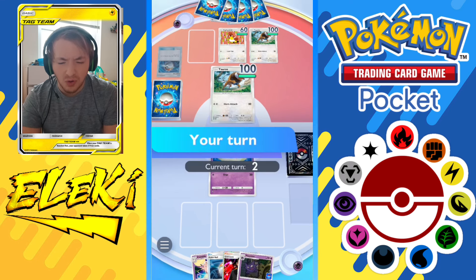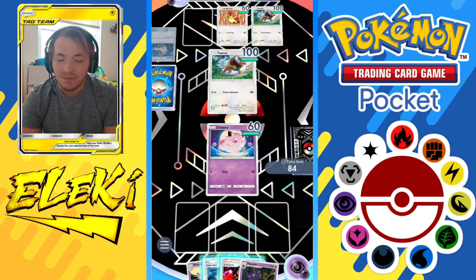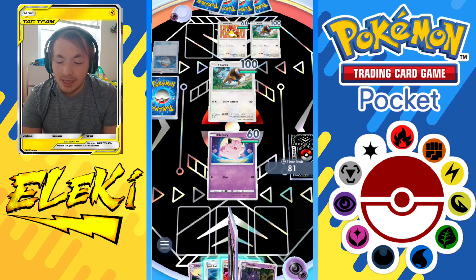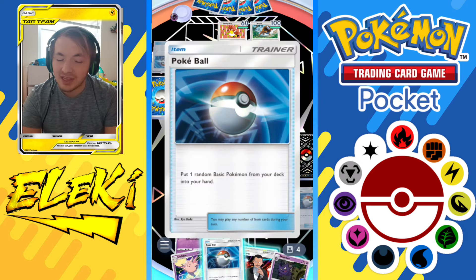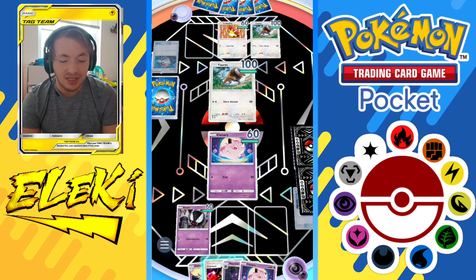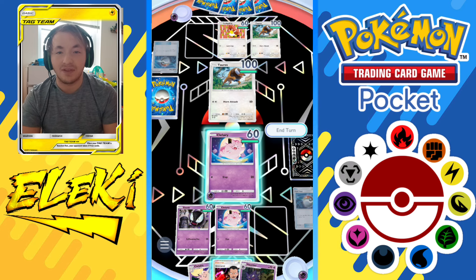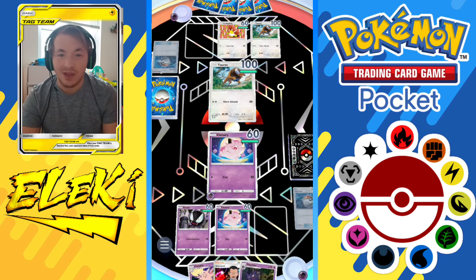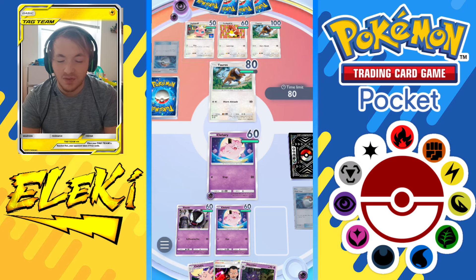The opponent has two Tauroses and a Farfetch'd. We use Pokeball and get Ghastly. We place him down and put energy on Clefairy after using the Pokeball, getting another Clefairy. We have a very similar start to last game, which is nice - one of my favorite starts. You get Clefairy right away, evolve to Clefable, and build Ghastly in the back. Tauros is doing 80 damage already.